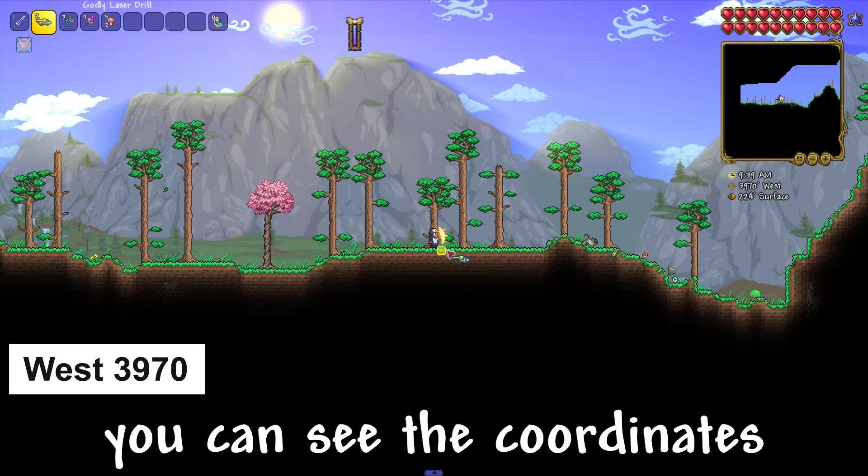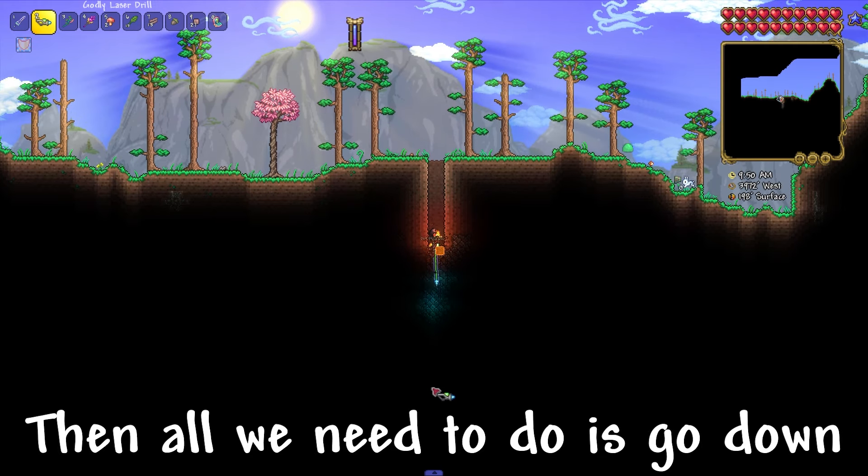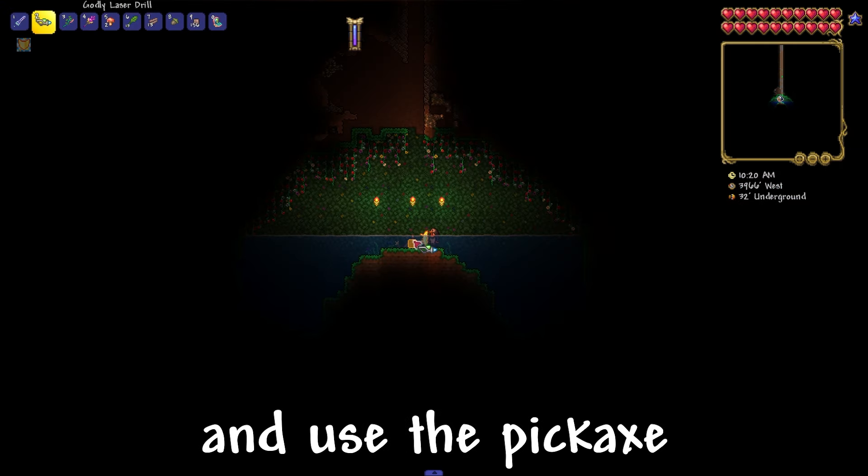If you have a compass, you can see the coordinates on the screen. Then all we need to do is go down a little bit and use a pickaxe to get it.